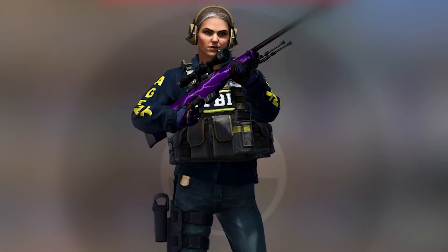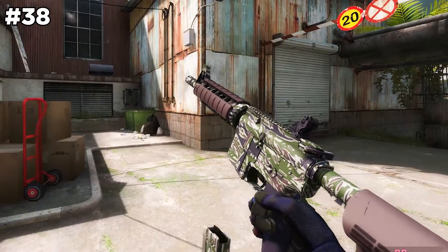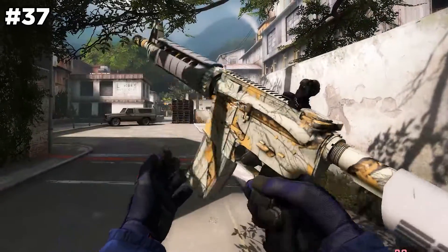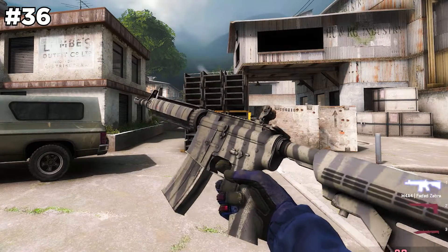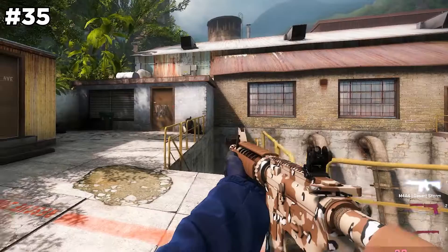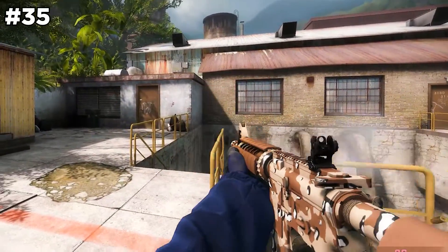Moving on to the trash tier. Starting off we got the M4A4 Jungle Tiger — it's pretty ugly and the colors look super washed. Next up the M4A4 Modern Hunter, what a mess and also washed AF. Number 36 goes to the Faded Zebra — this skin is super boring and rather expensive. Moving on we got the Desert Storm, a more realistic skin but still not good, so deserved trash.